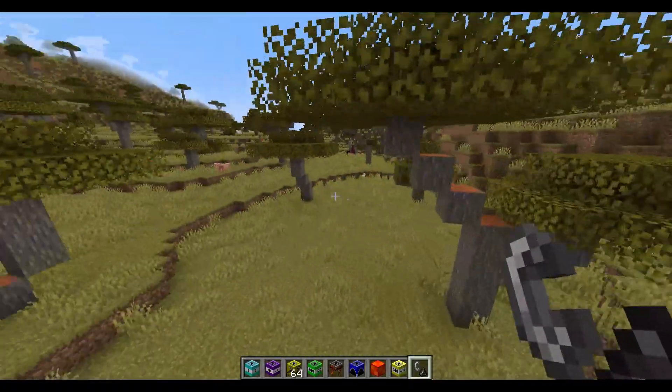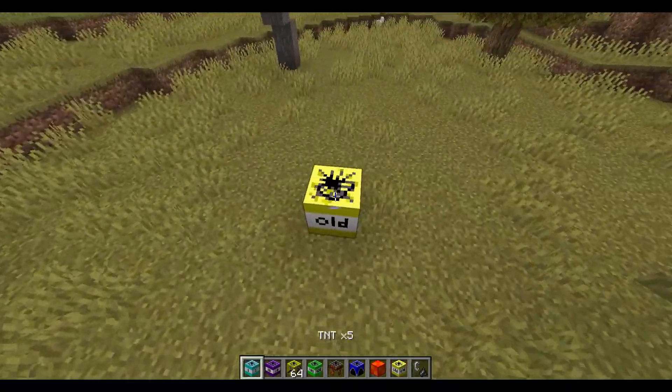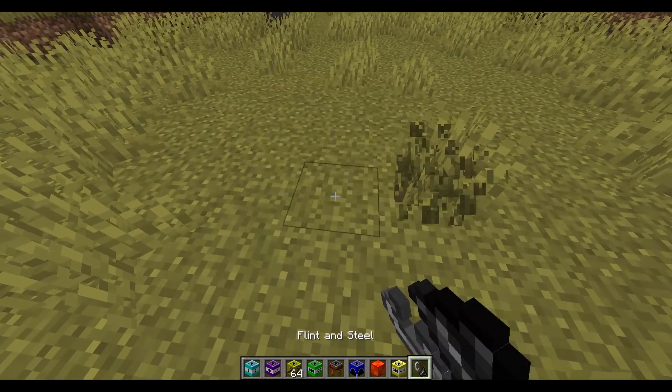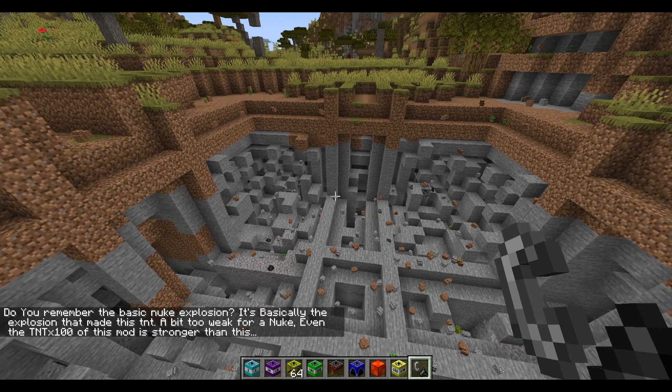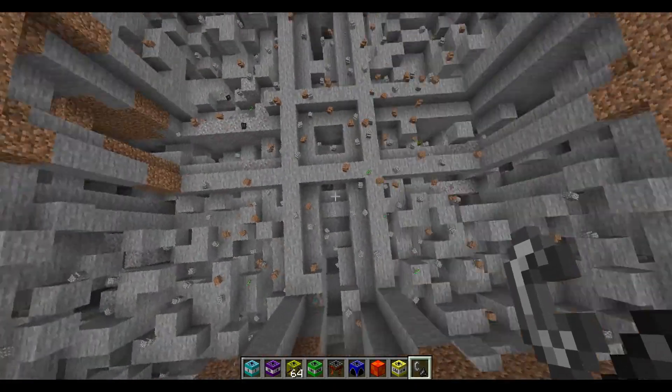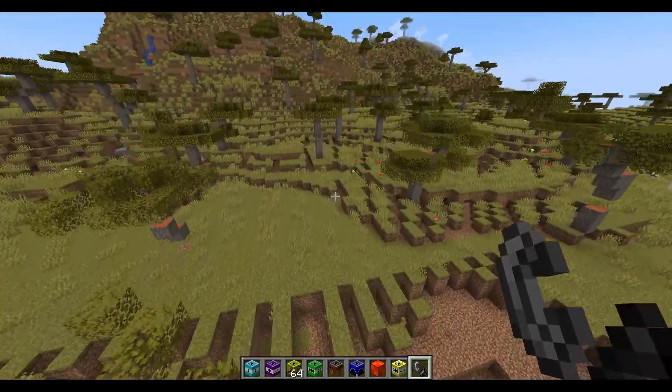This is an old TNT — it literally just says 'old' on it. It says: 'Remember the basic nuke explosion? It's basically the explosion that made this TNT — a bit too weak for a nuke, even though the TNT times a hundred of this modest strongness.' Wow, thanks for telling me that for absolutely no reason.